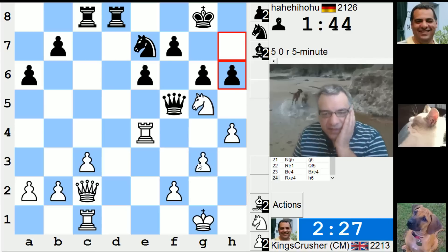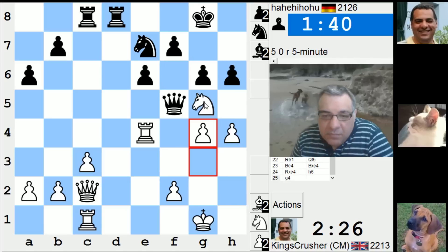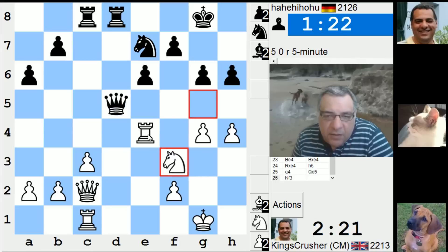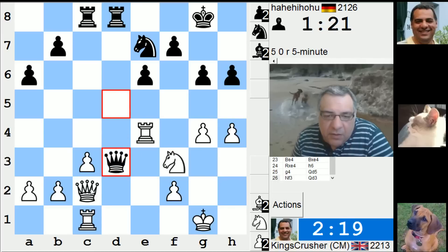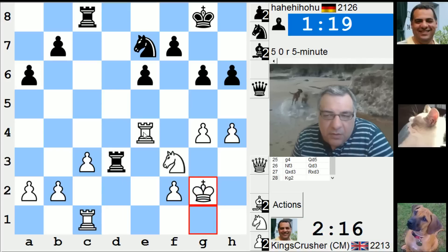I can't see too many moves here. Beggars can't be choosers as they say — the knight, where is it going otherwise? Am I in trouble or not? Knight f3. I've got a clock advantage of a minute, that could be handy.